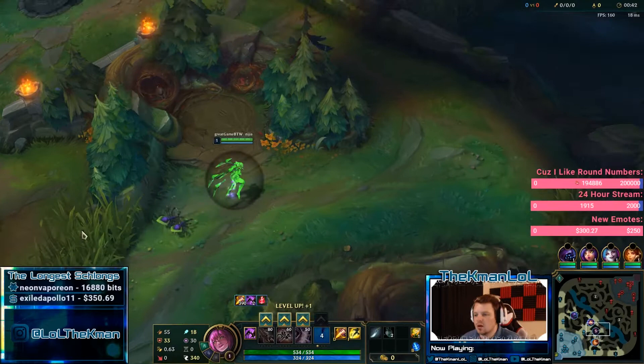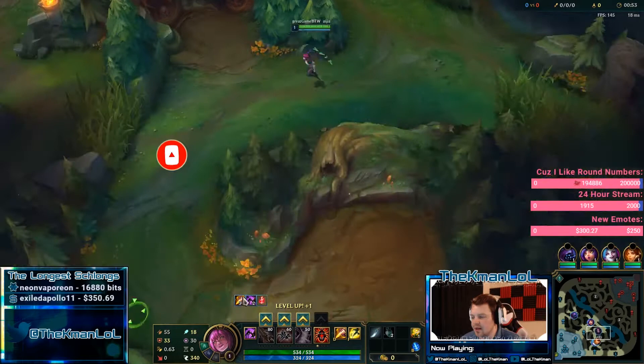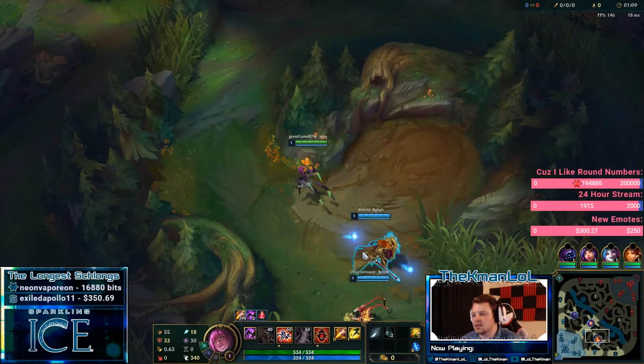Alright, hello YouTube, it's time to learn how to play Elise. You almost always want to start red buff — I can't really imagine a time where you're not going to start red buff. You basically just always start red, krugs, and blue, and then you can either look for an invade, a gank, or just finish the rest of your clear.